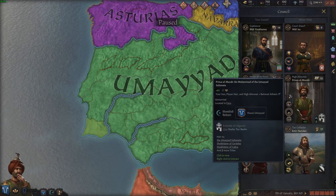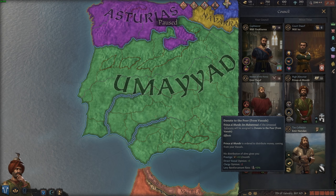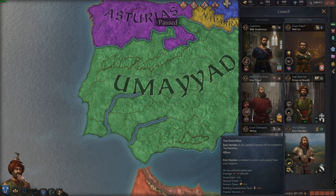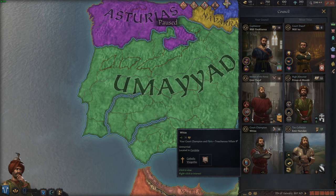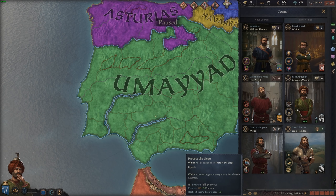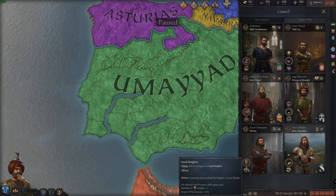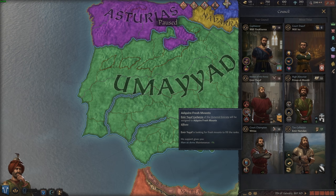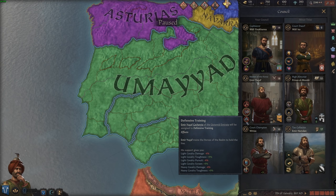You also get other fun things like improve the liege's image, which helps with attraction. You have the almoner, who decides to pull donations from the clergy or your vassals. You have your tax collector, who can do tax exemptions, tax extortion, or normal taxes. And then master of horse and court champion — court champion uses your high-prowess knights to give bonuses to prestige and hostile scheme resistance, acting as your personal guard, or leads knights to increase their number and effectiveness. The master of horse can reduce men-at-arms maintenance, increase damage or pursuit training of your light and heavy cavalry, and improve screening and toughness through defensive training.